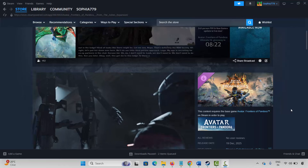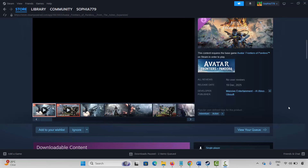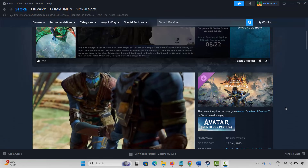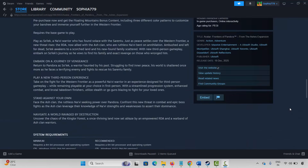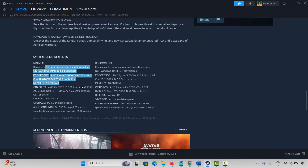The very first method is to check system requirements of the game. Go to the Store option on Steam, search for the game, then scroll down to find the system requirements. Make sure your PC has all the required specs and then try to launch the game and check whether it's working or not.